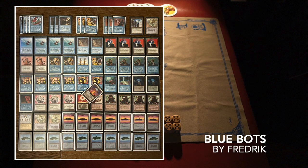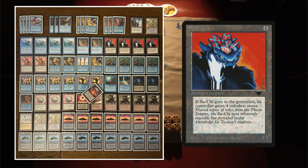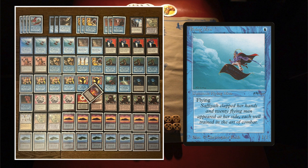Here we see the deck of Fredrik. I've called it Blue Bots because, obviously, there's blue in here, and we see a full playset of Su-Chi. We see two Trikes, some Copy Artifacts, some ICs — so there's some artifact presence, some robot presence. And of course, a lot of blue as well. Hence the name Blue Bots. Now, there's something interesting going on: the four Flying Men right at the top. Usually Flying Men are only seen in a very aggro strategy, but this deck is definitely more mid-range. I'd say four mana is the sweet spot. With four mana he can cast Ghost Ship, Su-Chi, Control Magic, Clones, Ice Manipulators, as well as Psionic Blast, which is a mana cheaper — one blue and two to cast.